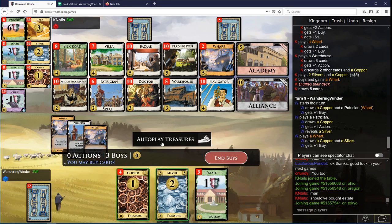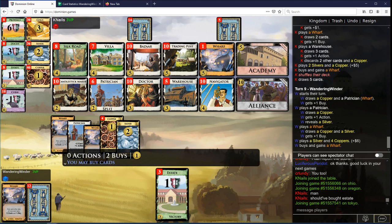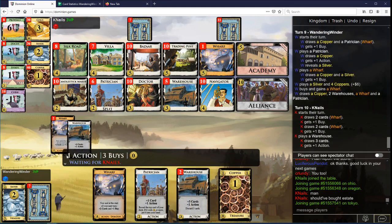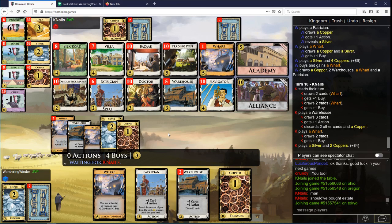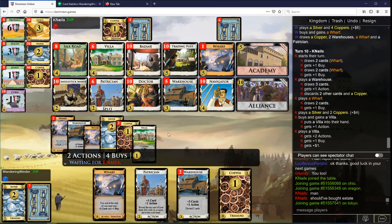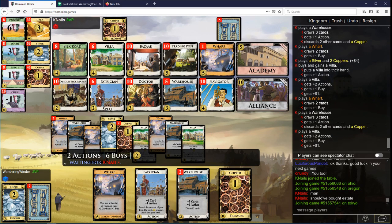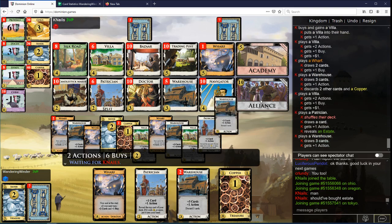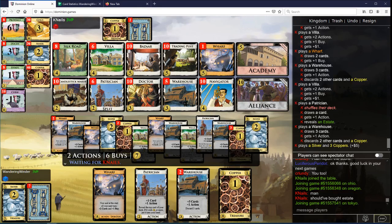I wouldn't call this decent exactly. I think I'm just buying Wharf now. Get this Villa here. So Villas can run, Warehouses are low, Wharfs are obviously going to run. And this pile is another pile to look at. Probably be looking at Alliance soon, and Silk Roads, given the Alliance synergy, are gonna be worth a decent amount of points.